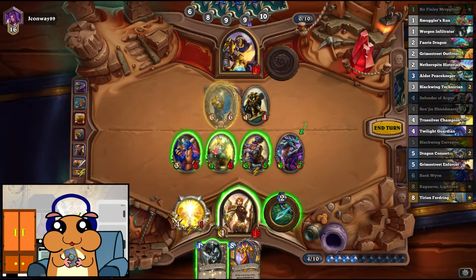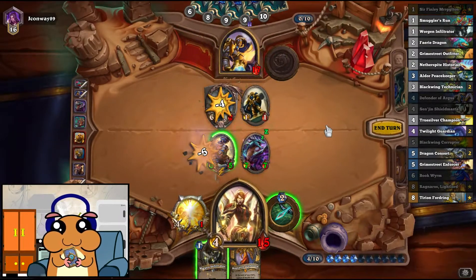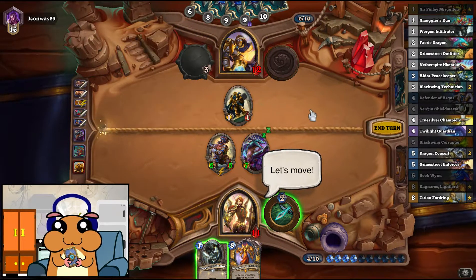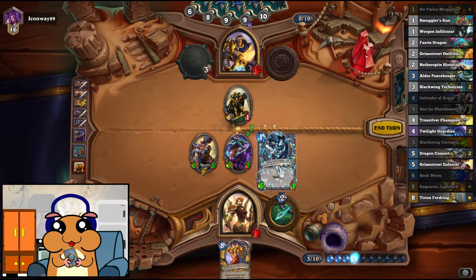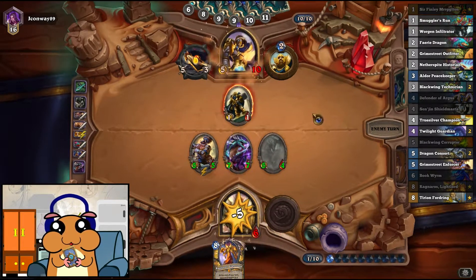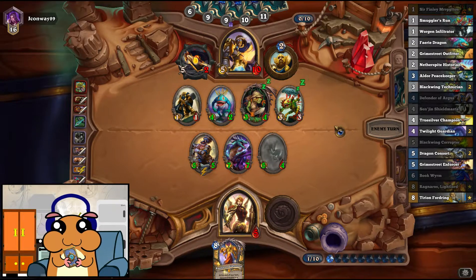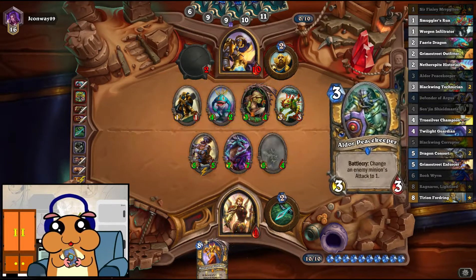So how do we do this? I think we sacrifice these two. 5... 6 — he needs 5 more damage. He might get it. That is actually only 4 damage. Let's develop a bigger board here to increase the chances of killing him next turn. He's going for it — does he have 5 more damage? That doesn't do it. It's only 4.